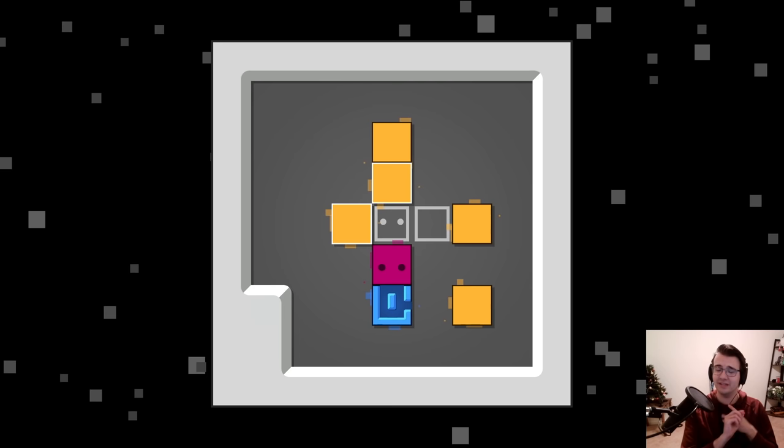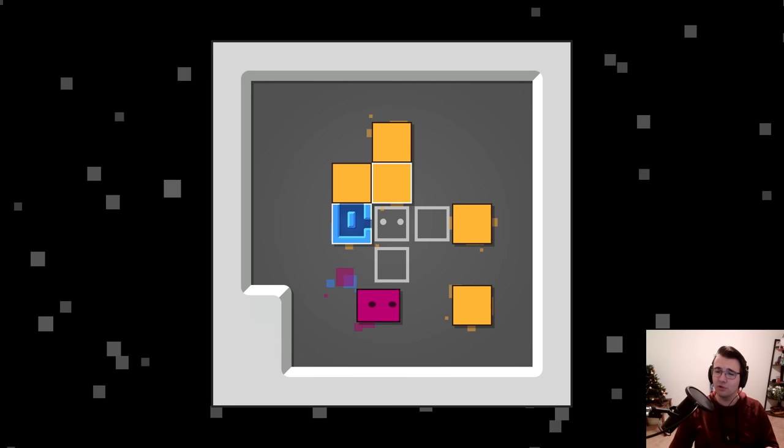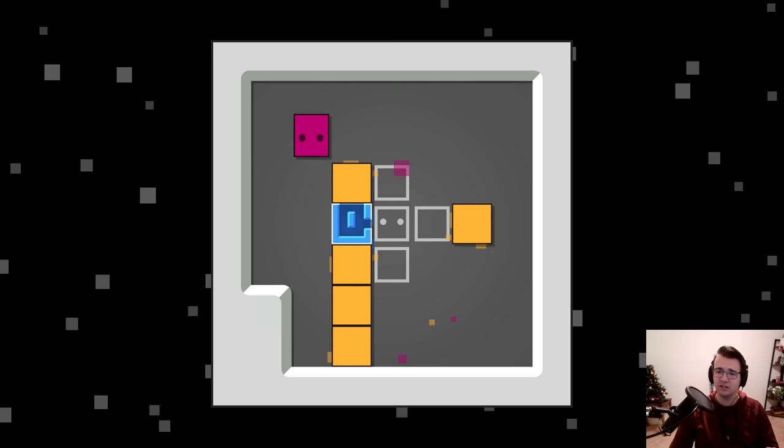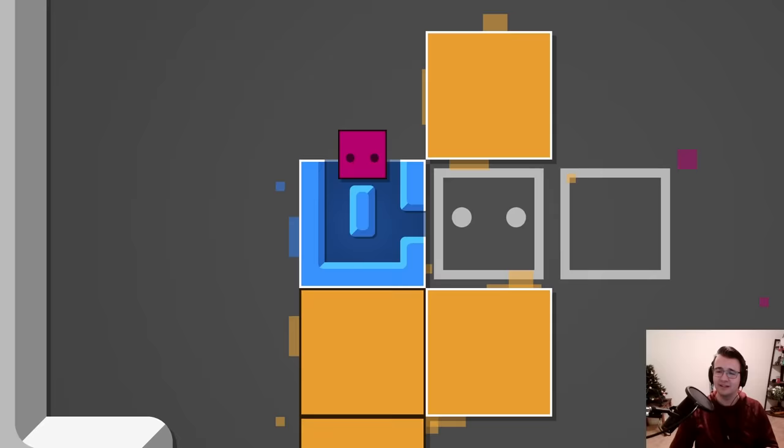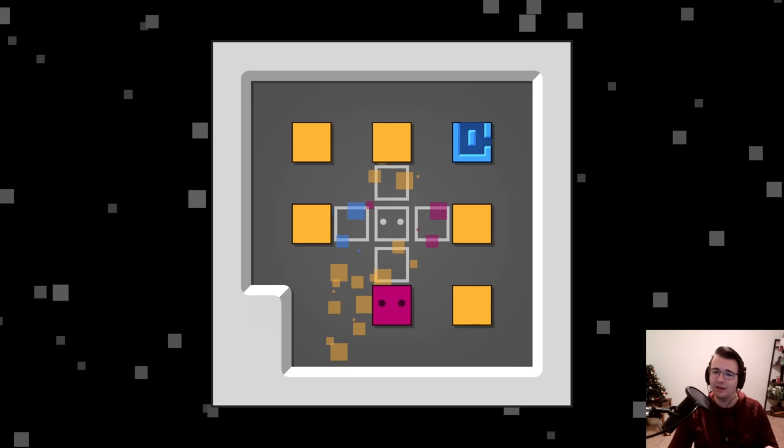Right off the bat, this actually looks like a harder version of a level I've seen before. In the old level, what I would do is have this block that has space inside of it be held down by three blocks below it, so I could have it be on a goal and still exit into my own goal. But I'm one block short of that happening, so it's not quite it — but it's going to be something similar, I can feel it.